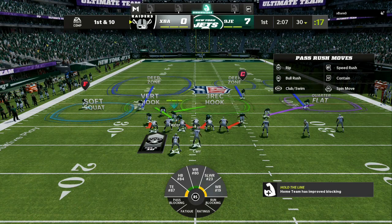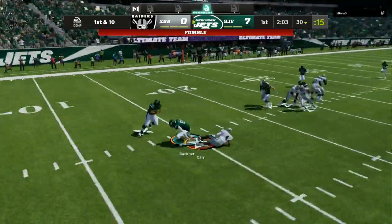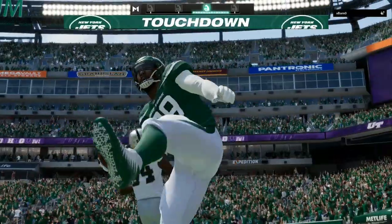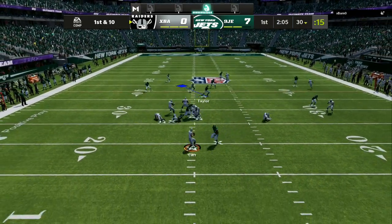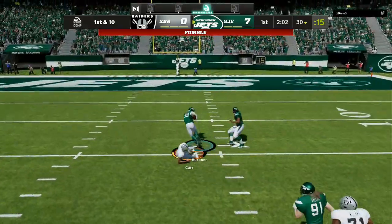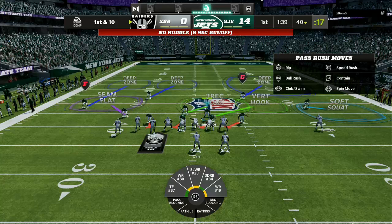You can get crazy insane pressure if you have an ability on the D-line. As you can see, before he can even make a read we are screaming into the backfield with the Unpredictable ability. You can use Edge Threat for two AP or the Unpredictable ability. If he doesn't have the right abilities on his line and you are hovering over the guard, it will give you that one-on-one advantage. The rest of the field was all locked down.